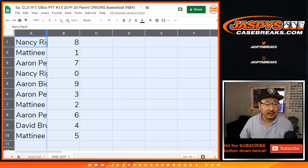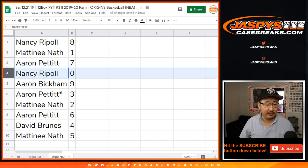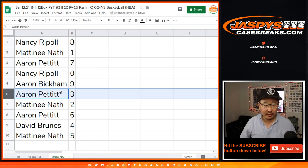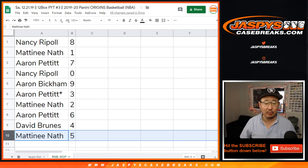Alright, so Nancy with 8, Matinee with 1, Aaron with 7, Nancy with 0 — so he'll get any and all redemptions for the Pelicans. Aaron with 9, Aaron Pettit with 3, last ball mojo, Matinee with 2, Aaron with 6, David with 4, and Matinee with 5.